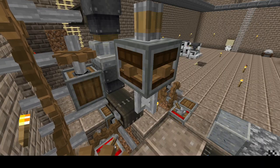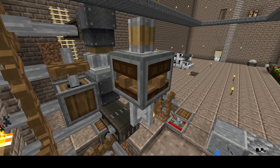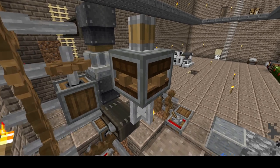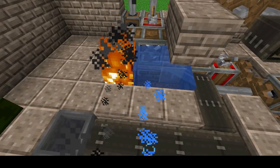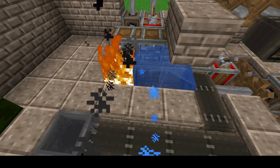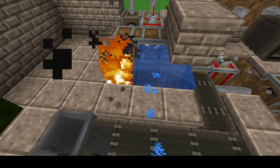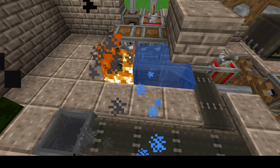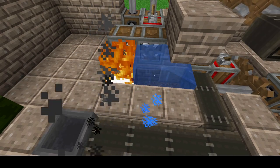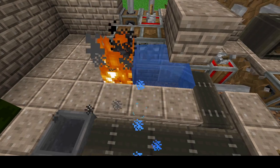Certain machinery requires a minimum amount of speed to operate, such as this mechanical mixer. Changing the speed of rotation can change the speed at which the machine performs a task. Rotating fans can be used to blow lava, fire, and water over items on a conveyor belt. Lava smelts items, fire bakes, and water washes. If the belt is too quick or the fan is too slow, the item will not be changed, which is why manipulating the speed is important.